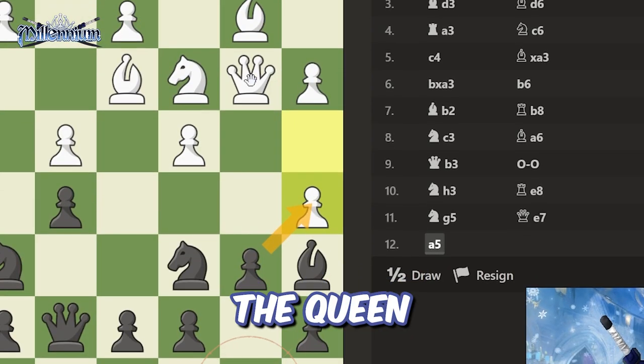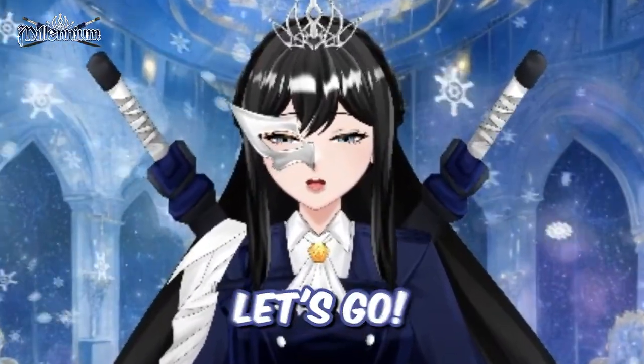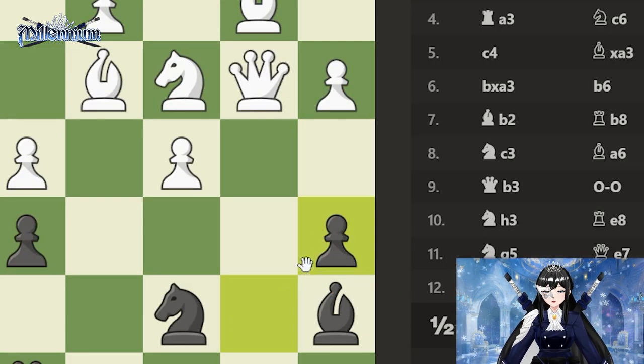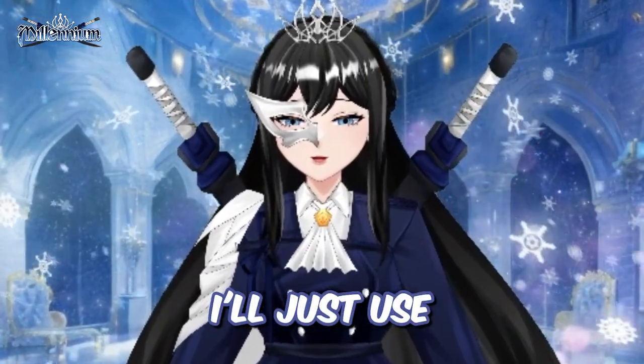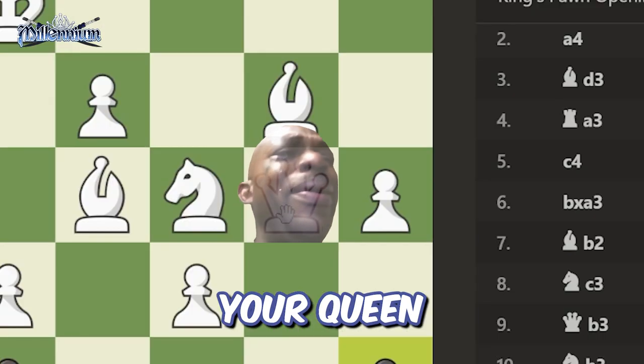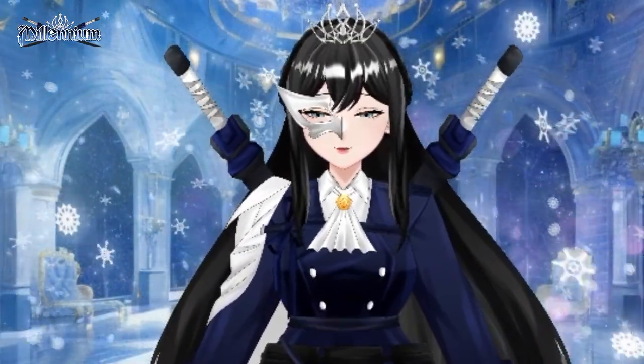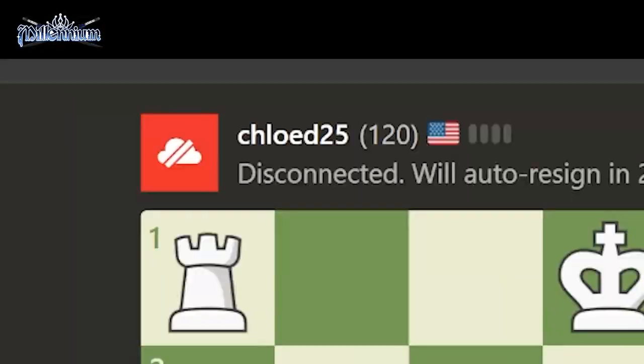If I take it, the queen will just take this rook. But I could just take the queen. Let's go. Take the rook — I'll just use my knight to take it. But if you don't move away, I'm gonna eat your queen. I'll go like that. Hello. Hello. Oh, you're disconnected.